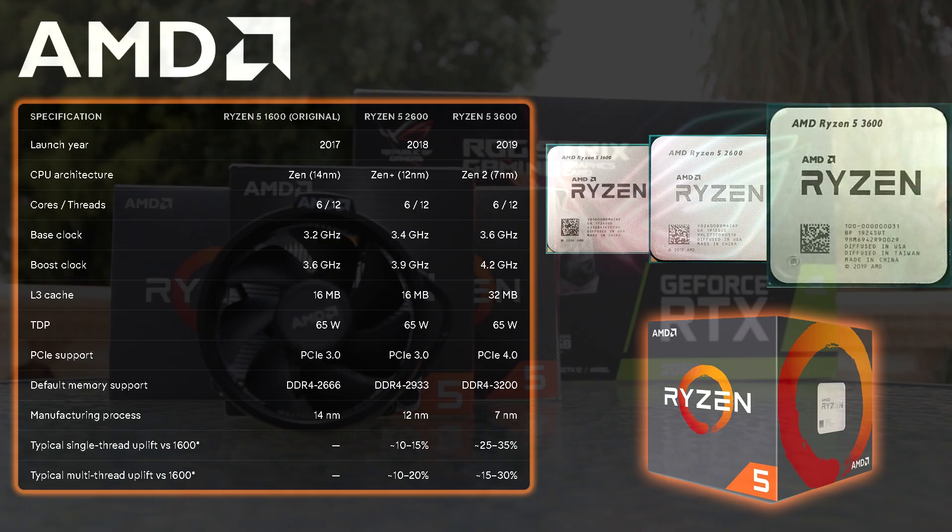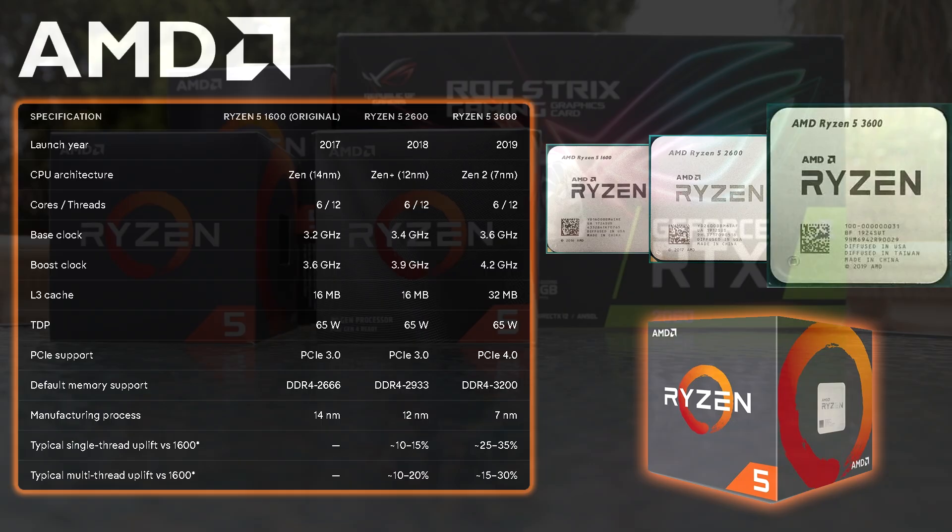For L3 cache, both the 1600 and 2600 come with 16MB, while the 3600 doubles that to 32MB. From a TDP perspective, they all come in at 65 watts. For PCIe support, both the 1600 and 2600 support up to PCIe 3.0, while the Ryzen 5 3600 supports up to PCIe 4.0.